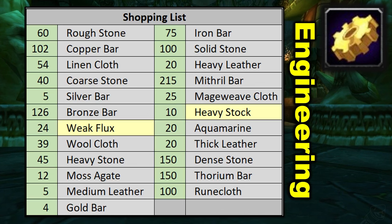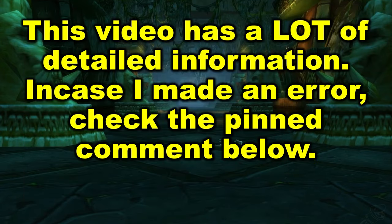And that brings us to the end of the video. As mentioned near the start, enchanting doesn't really have enough waylaid supply items to make a waylaid supply leveling plan like this, so we left that one out. Just the big five: alchemy, engineering, tailoring, leatherworking, and blacksmithing in this video. There are a lot of little bits of information in this video — crafting reagents, crafting skill levels, crafting quantities, all this kind of stuff.